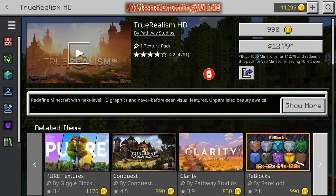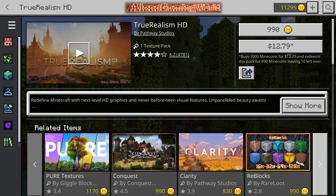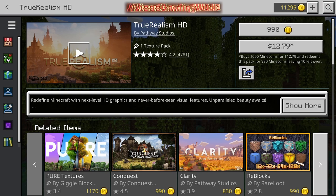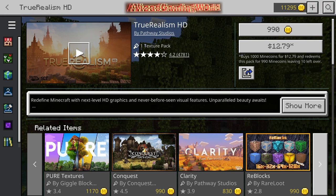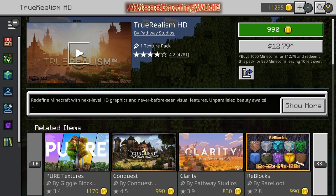From what I've heard, this is somewhat like a shader, like in Java. I really want to see a real shader in bedrock - there are many shaders in Java edition and they look so good. From what I've heard, this is the closest thing we've gotten so far to a shader in bedrock.